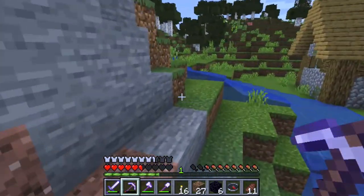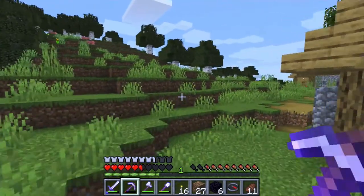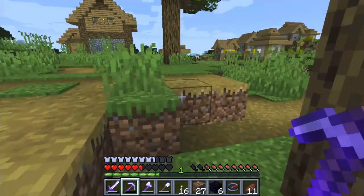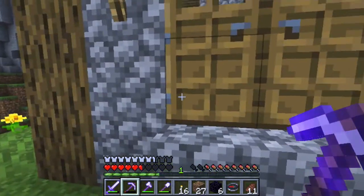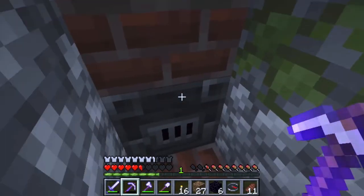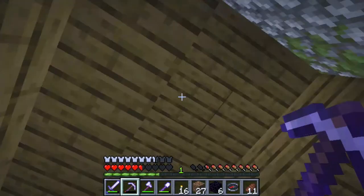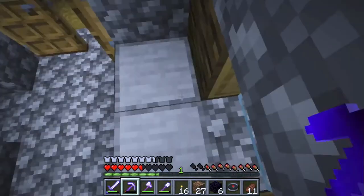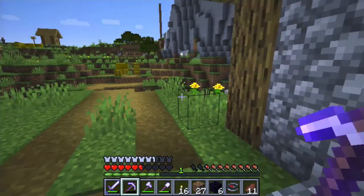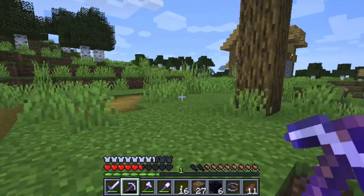There's this house right next to this little water area. I wonder what's in here because obviously someone wanted to build something — and it's got a double door, even better. This is a smoker, a glass furnace. Anything? Nope, nothing. I guess people here like to cook a lot. Let's go to another house.